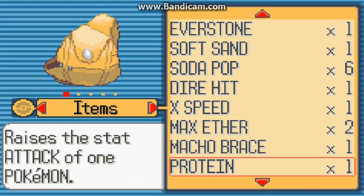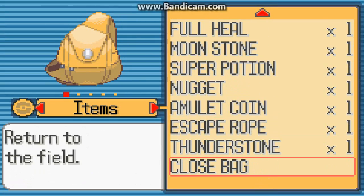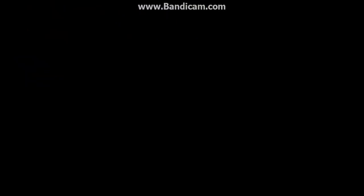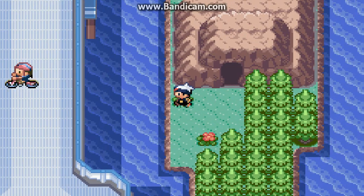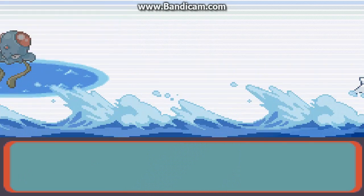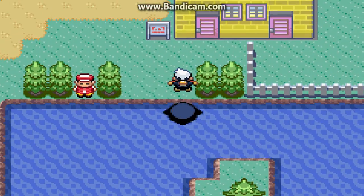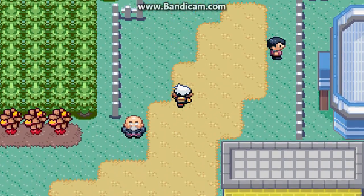I'm trying to go to the bag so I can use the Full Heal that we got a little bit ago — I forgot we had one earlier. I'm also going to use the Escape Rope here because I don't want to deal with anything else. And then we'll take Zigzagoon out of here before we get into more battles. All right, let's go back to Mauville.